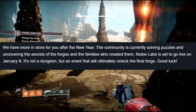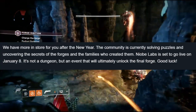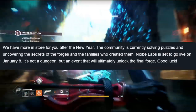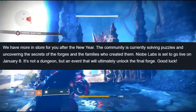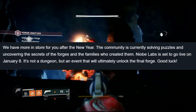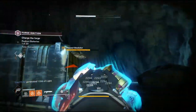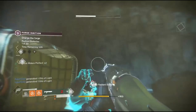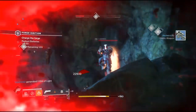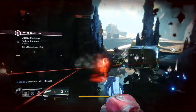After solving those glyph puzzles, Bungie came out with a TWAB stating: "We have more in store after the new year. The community is currently solving puzzles and uncovering the secrets of the forges and the families who created them." Wulfricc Labs is set to go live on January 8th — it's not a dungeon but an event that will eventually unlock the final forge. So there you have it: on January 8th, Wulfricc Labs goes live, which is probably going to be more like another quest that we use to unlock the other two forges.